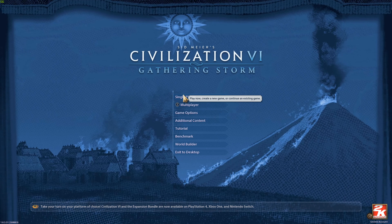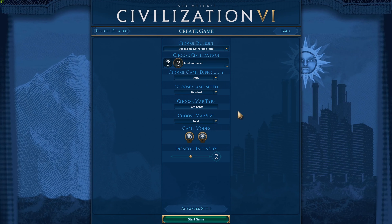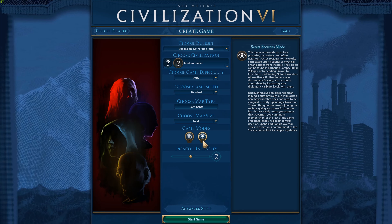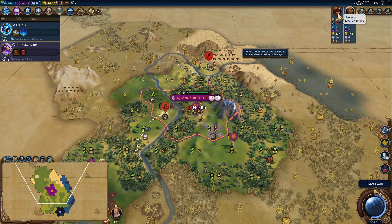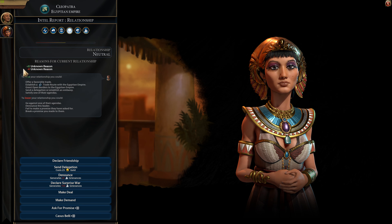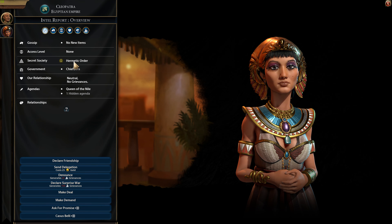First things first, we'll cover the bare essentials. Secret Societies is a new game mode that is part of the New Frontier Season Pass. It launched with the Ethiopia DLC pack in late July and is very easy to turn on and off. As you play through the game with this mode active, the other civilizations will also be joining their own societies, which leads to a unique set of problems and opportunities — civilizations you might normally befriend could have a negative impression of you if you're in a rival society, while those in the same order will view you more positively.